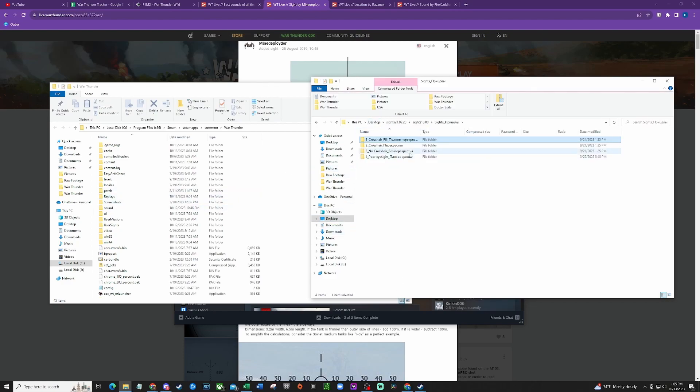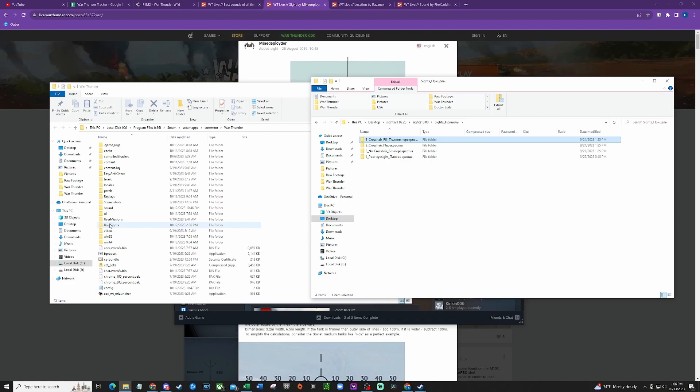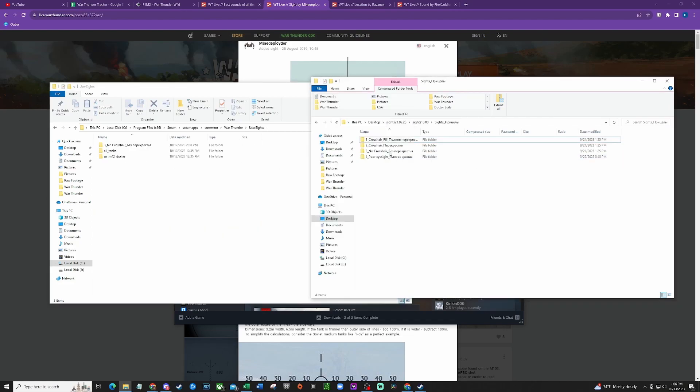You'll transfer them over exactly as it says. The user sights I downloaded comes with four different ones: crosshair fill, crosshair, no crosshair, and poor eyesight. I prefer the no crosshair one. You may have to mess around with them — you can only install one at a time. If you install all of them, it will just pick from the top file. So you're just going to create a user sights folder and throw that in there. That's all you've got to do — quick and easy for the user sights, and then it'll load in.